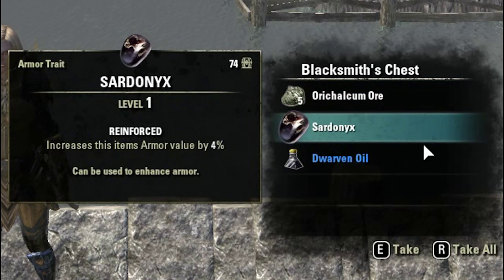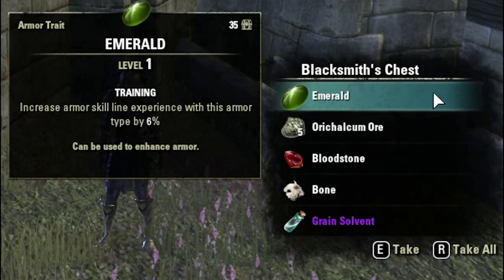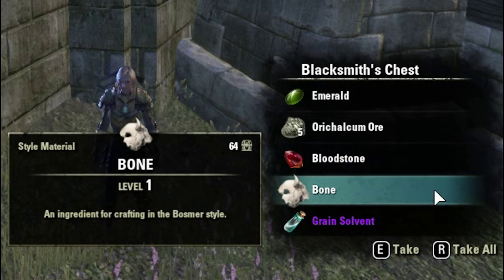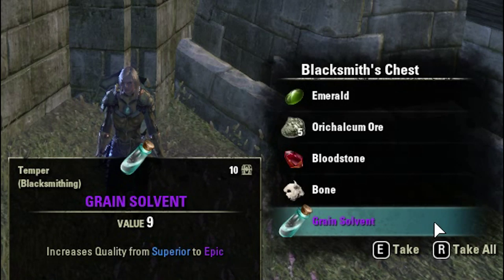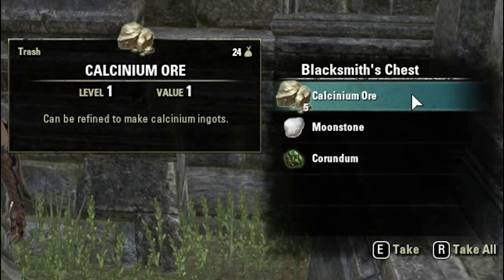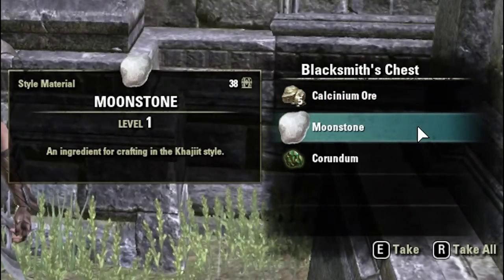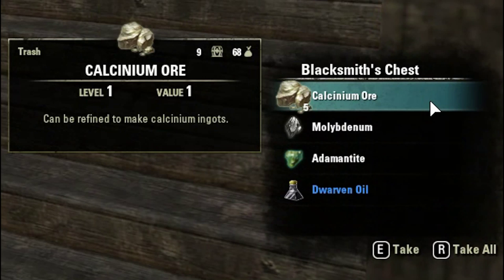So a very good pull there. I'll give you a going price for all the Tempers. Three Tempering Alloy, that's about 10k. Four Grain Solvents, that's about 4k. So that's about 14 to 15k worth of Tempers — Honing Stones, Dwarven Oil, Grain Solvent, and Tempering Alloys. That's not including any of the raw materials, any of the trait gems, or any of the styling additives. Just the Tempers, about 14 to 15k there.